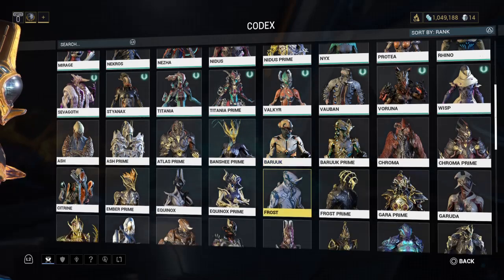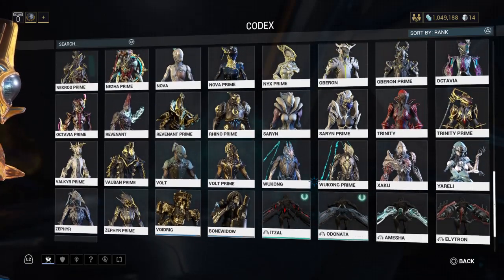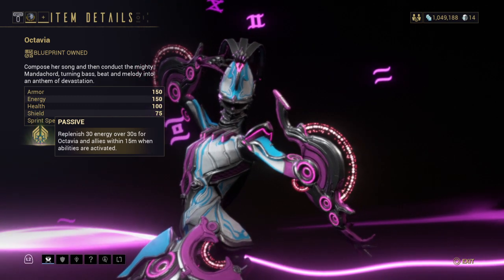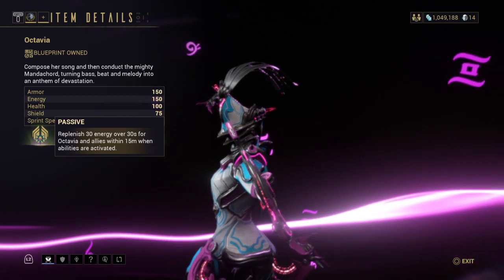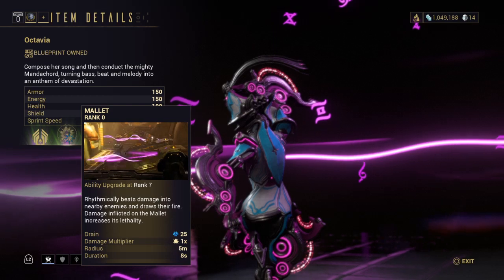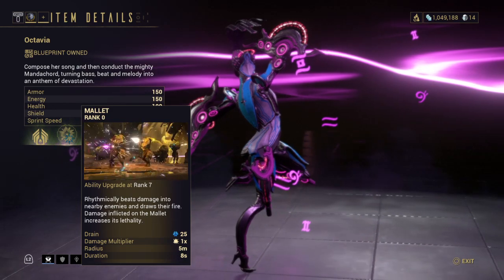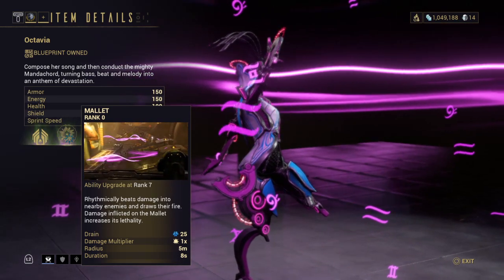Her abilities: for the passive, replenish 30 energy over 30 seconds for Octavia and allies within 15 metres when abilities are activated. The first ability is Mallet, which rhythmically beats damage into nearby enemies, draws their fire, and damage inflicted on the Mallet increases its damage output.